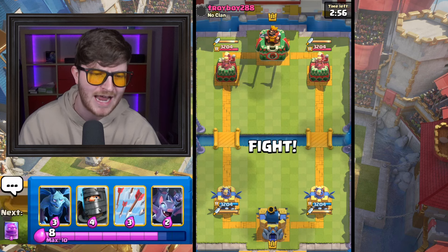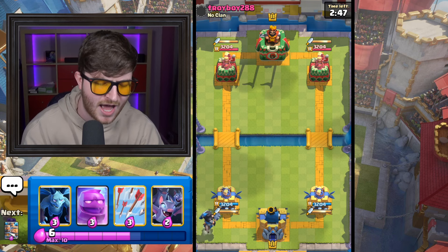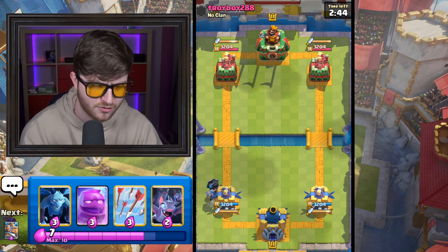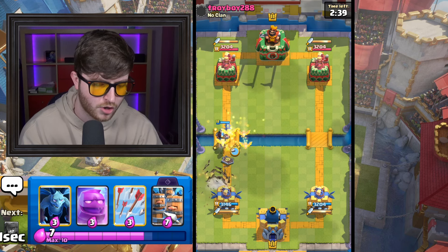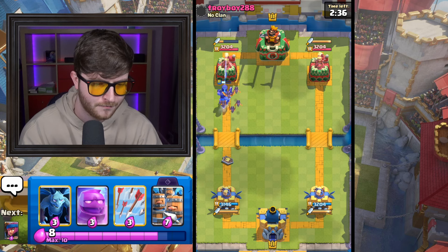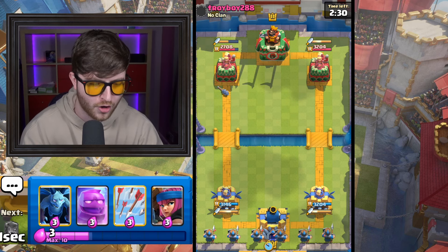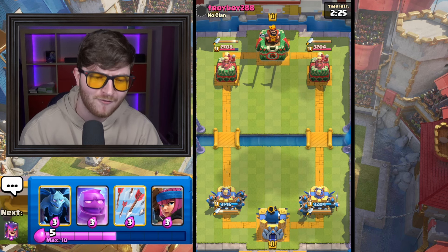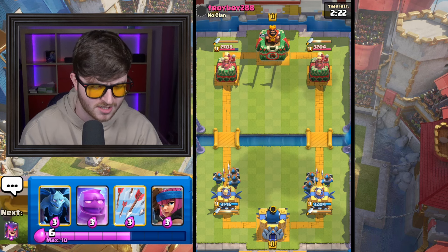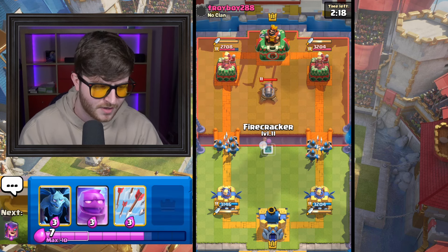Troy Boy 288 with no clan. Dark Prince at the back — let's see how he counters this. Is he going to counter it at all? Bats as well, actually. Let's go. He gets a hit. Okay, he's got Fireball, which is kind of annoying. But he used it, so now we can just put our Royal Recruits in at the back. He may have Poison though — hopefully he doesn't, but we'll wait and see. Now we're going to Firecracker as well.